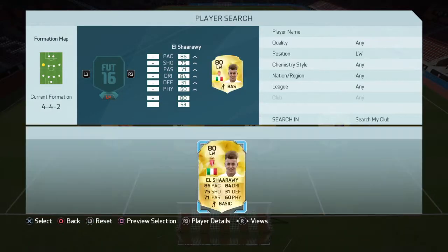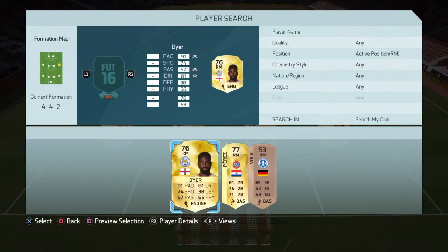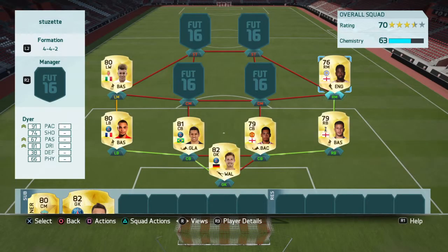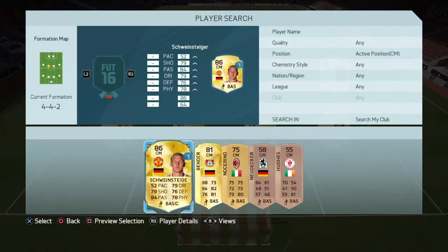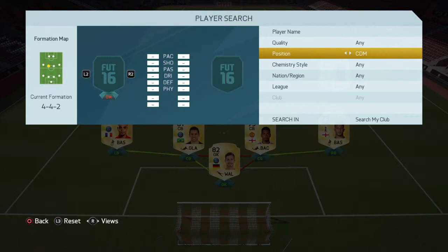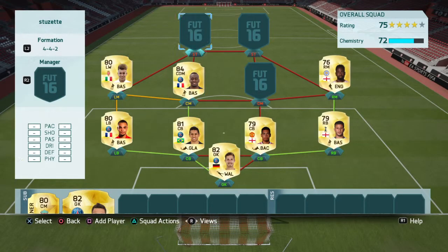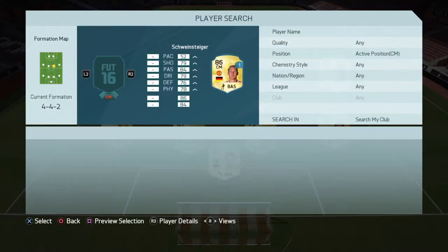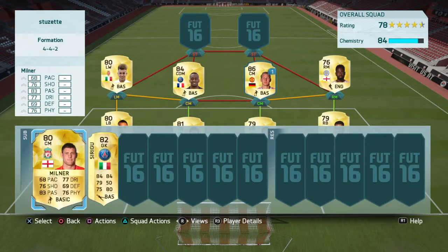Now moving to the left midfield, we've got El Shadaway — I love this guy, high/high work rates, so he gets up and down the field like a boss. And we've got Dyer — you can use Walcott, Oxlade-Chamberlain, or whoever you want at right midfielder. Next centre mid, who's actually a CDM, is Matuidi. These guys are holding centre midfielders, very good. Next centre mid we've got Schweinsteiger, or if you don't have enough coins you can go James Milner.